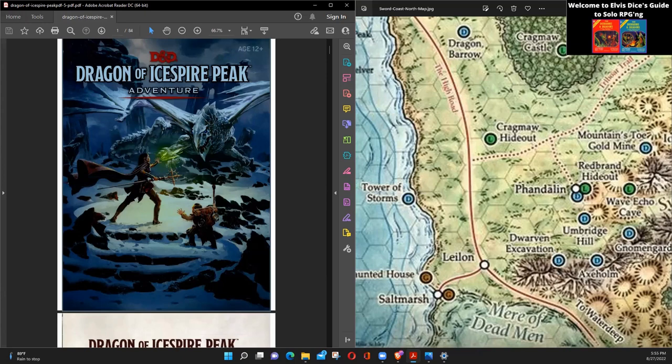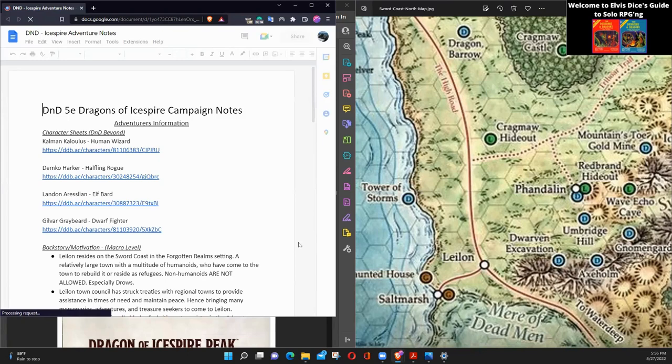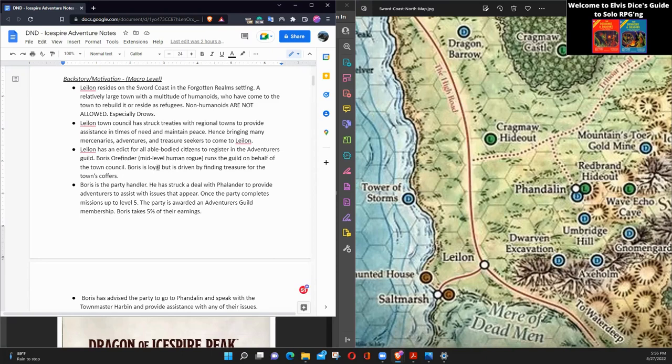Now, specifically regarding my campaign: it's set in Dragon of Icespire Peak. I have a map of part of the Sword Coast. I picked Leilon as my starting point — it's close enough but far enough away from all the activity. A lot of the other starter kit modules are in the same area, and Phandalin is one of the more central locations. I picked Leilon as the starting point for my characters in this specific campaign.